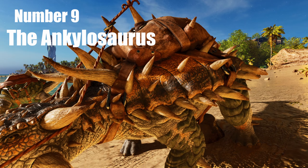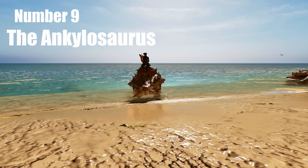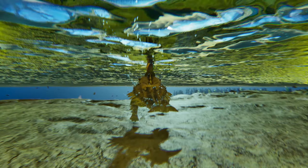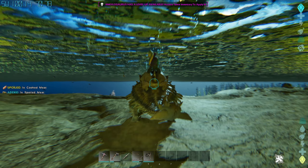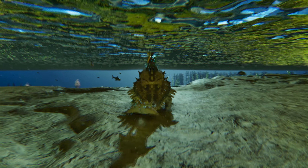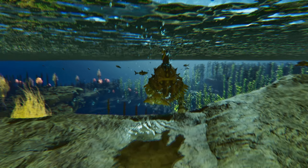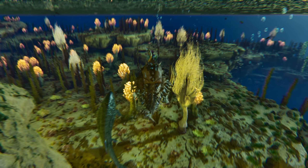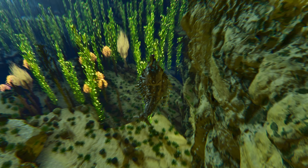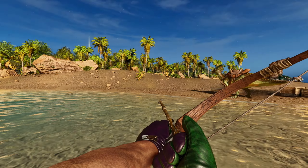Next up is the Ankylosaurus. It's an air breather, so great for farming on land, but also awesome for farming in the water — they swim pretty fast compared to their land speed. They do have an oxygen bar, so bump their oxygen as you level them up. They can pack a wallop with their tail even in the water. Grab an Anky early on — you don't have to wait for a Doedicurus to farm metal, and there's a lot of metal underwater. You can also shoot from the back of an Anky.